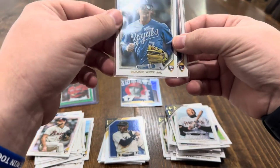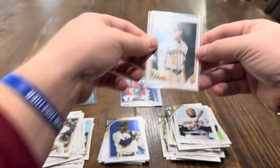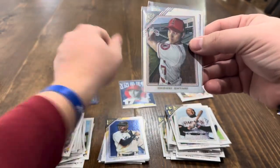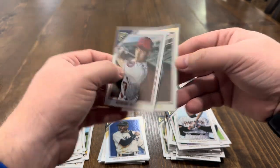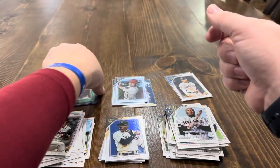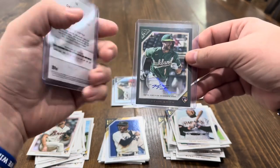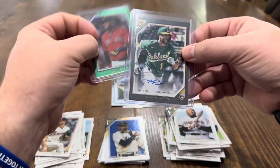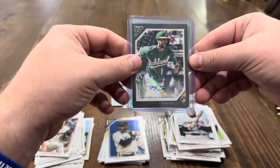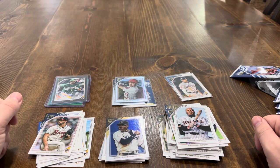Wrapping up box two: rookie-wise, just a base Bobby Witt Jr. — we'll always take that — a printer's proof Jeremy Peña, and a couple of good Shohei's: the Modern Artist and two rainbow foils. If you're going to double up on rainbows, Shohei's probably not the worst one to get. Our two hits came from box one: David Ortiz green numbered to 125 and a Kevin Smith rookie auto. Not too bad for two discount blasters from Walmart. Hit that like and subscribe and we'll catch you next time!